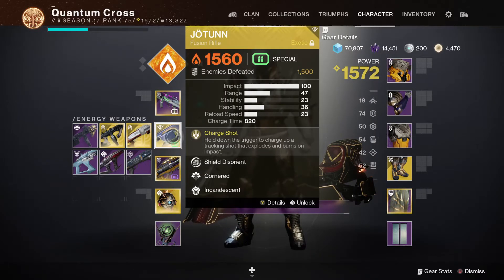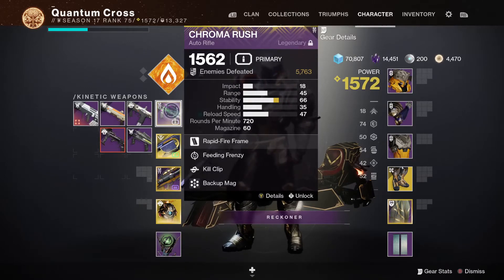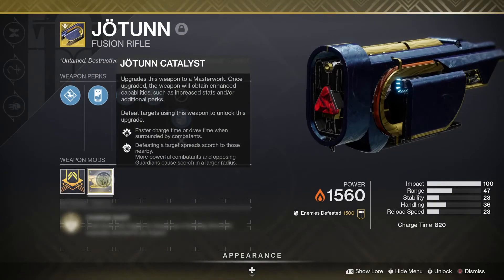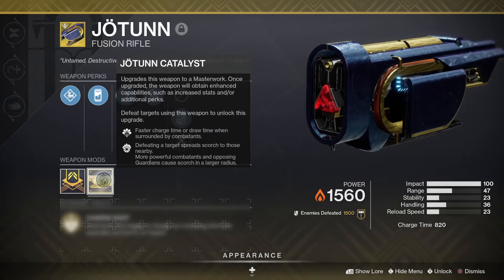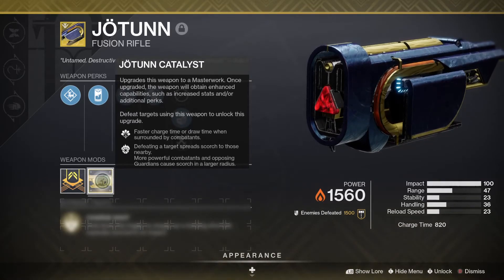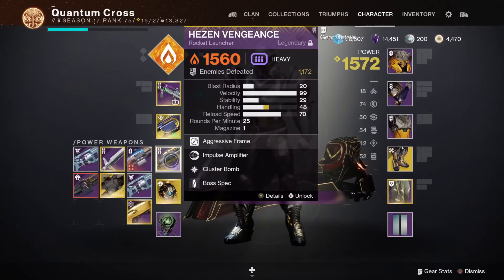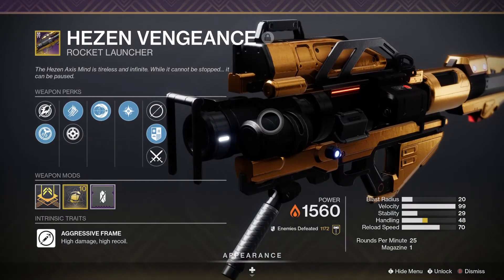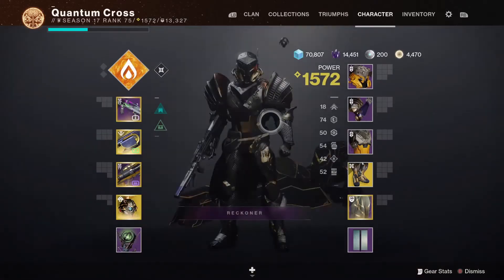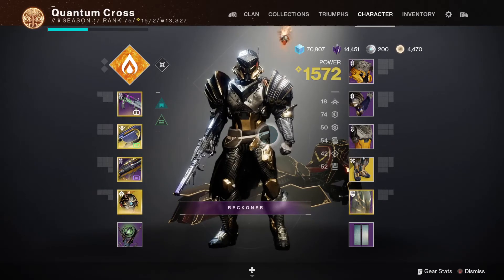Your kinetic weapon can be whatever you like — I like to run Chroma Rush because it's basically been my saving grace since Bungie sunset Breakneck, which I dearly miss. With Jotunn, if you have the catalyst it takes advantage of Incandescent, so whenever you defeat a target it will scorch anything standing next to it, and taking out that target will spawn another Sunspot, continuing to feed into the synergy of this whole support build. For heavy, I think the best way to go is Hezen's Vengeance with Cluster Bombs and Impulse Amplifier — it takes care of that solar splash damage for Explosive Well Maker, creating more solar elemental wells.